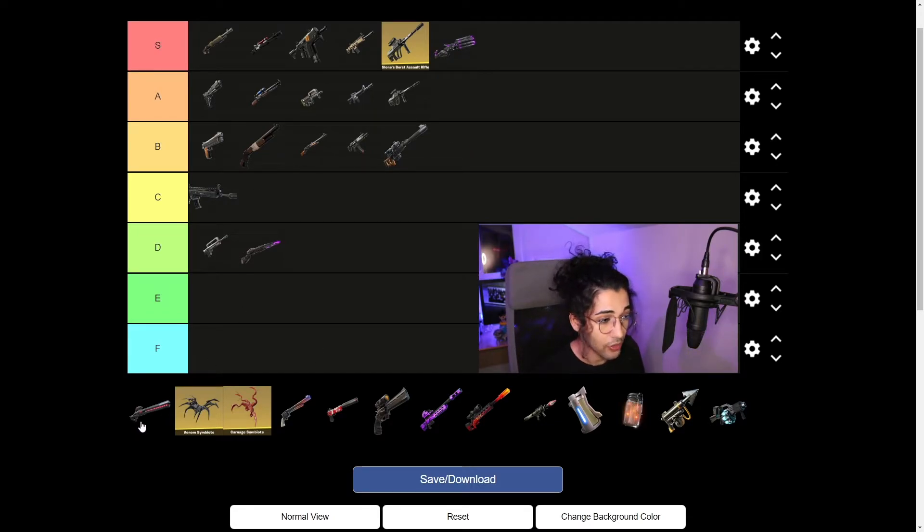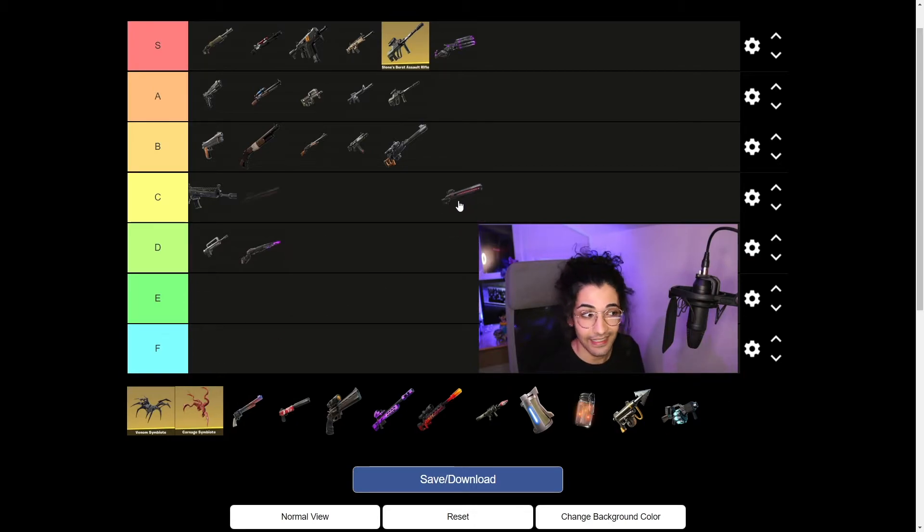Next, the Pulse Sniper Rifle. This gun is still disgusting — still does shots through builds. The charge-up time does kind of suck for it, but if you use it well it could be S tier. I think for the common player it is an A tier weapon. The reload time is really slow for it, but it does destroy.